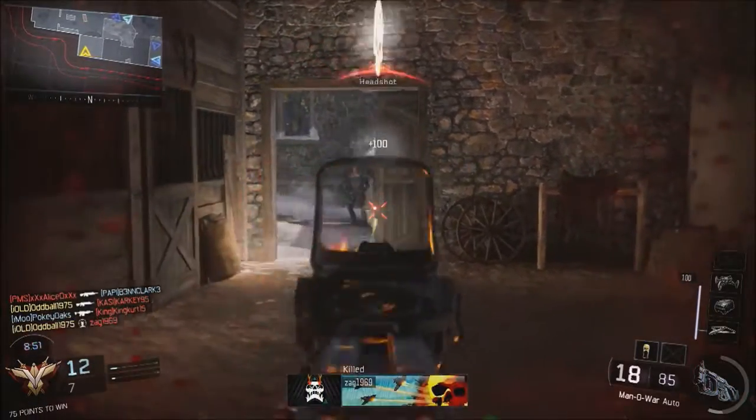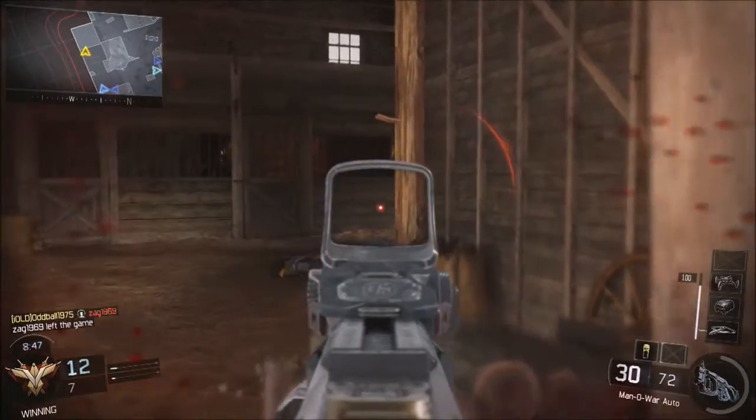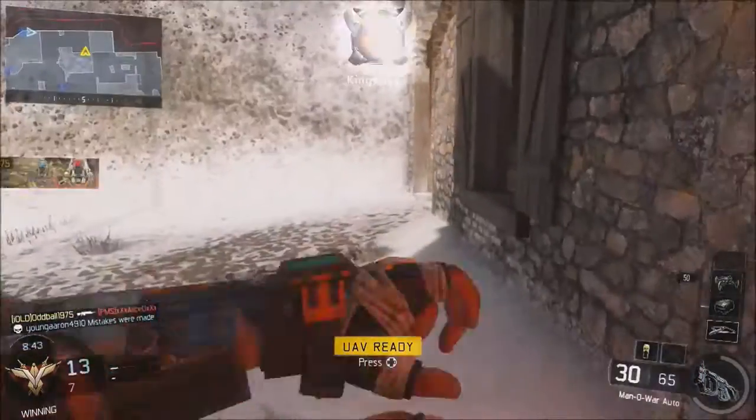Now when it comes to his second special weapon, the Hive Launcher, it's kind of obvious how to use it — you can start to think like a complete bastard.